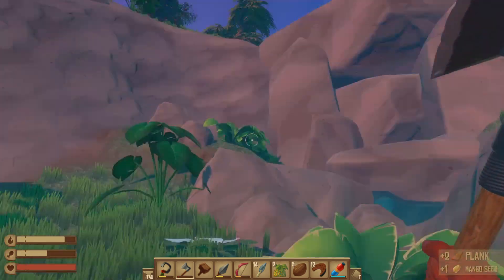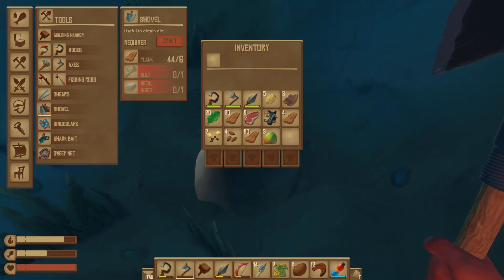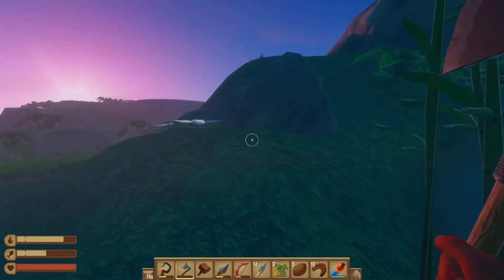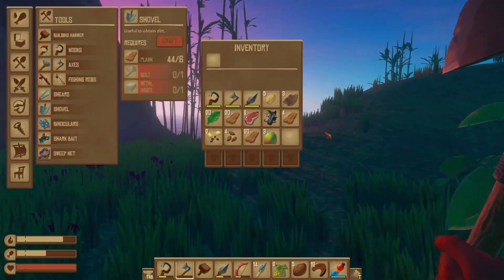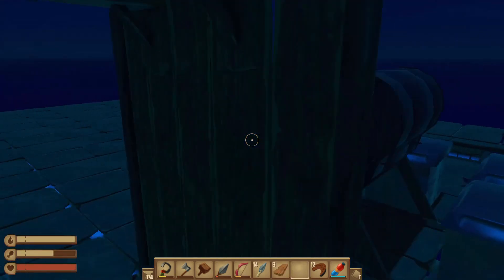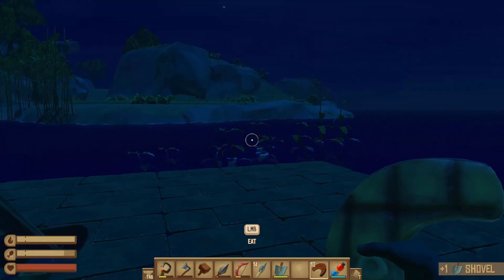The billy goat was right here just a minute ago. He bounced over that way and there's a building right up here. I found this - looks like a cave. What's this? A shovel! Can we make a shovel? Shovel: bolt, metal ingot, planks. We can make this happen right now! Billy goat over there - how did you get over there? I need to make a quick drop off back at the raft. Just back on the raft, killed the shark one more time, cooked up some food. Here's our bolt, ingots, and wooden planks - let's craft this shovel and see what happens!